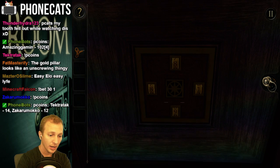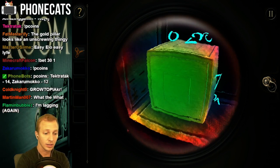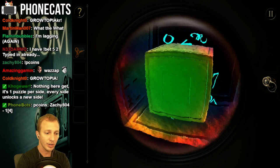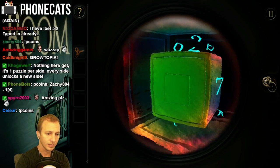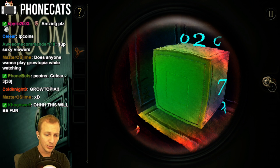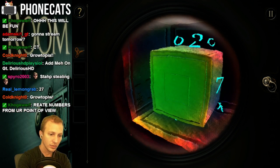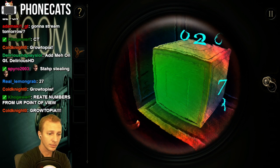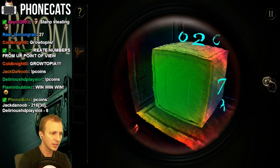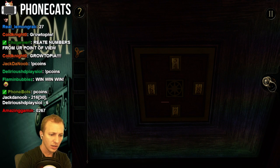We'll zoom in here. Oh my god, another... So now we got alpha codes and we got numeric codes. Is that a hint? Yup. Check it. God, these guys are sneaky snakes. See what I'm doing? I'm having to get it to the right angle. Oh my god, I might need a hint. Right now I'm on 0267. What's the last one? Post in chat what the number is. It's looking like 0, 2, 6, 7. Is that it? But what order?